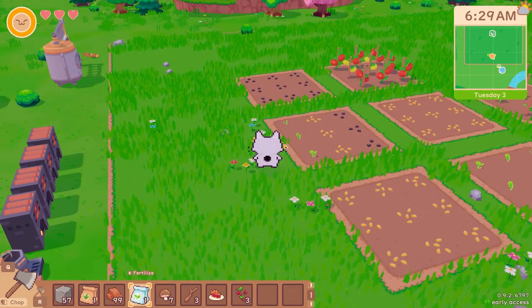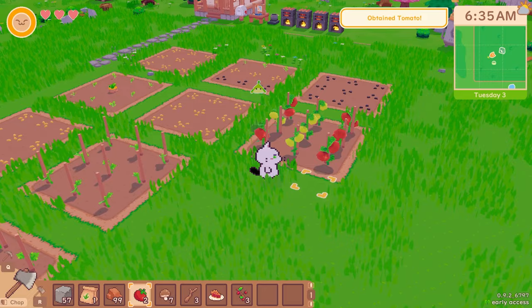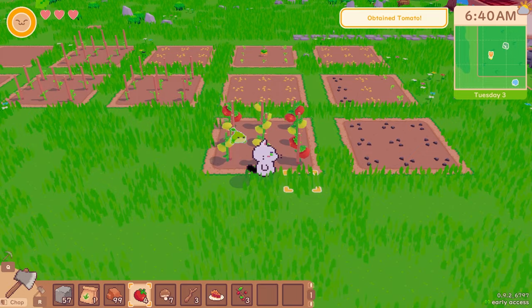Hello everybody and welcome back to Snacko where now we know how to make fertilizer, so I'm sure there will be no more things that I don't know how to do ever again in the game. That's totally how it works, right? Oh, so tomatoes are the gift that keeps on giving — wow, nice nice nice.